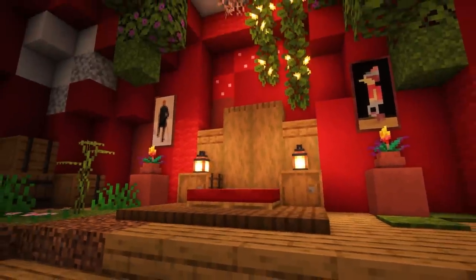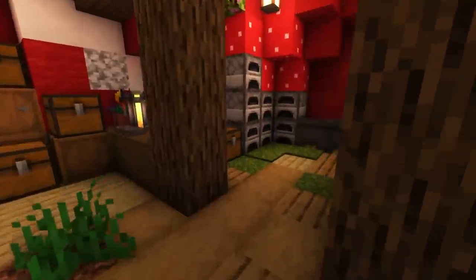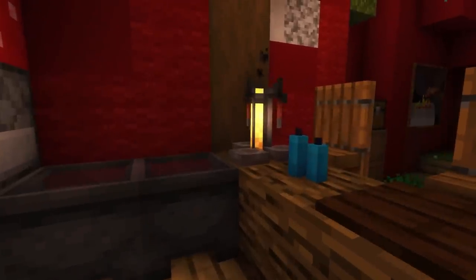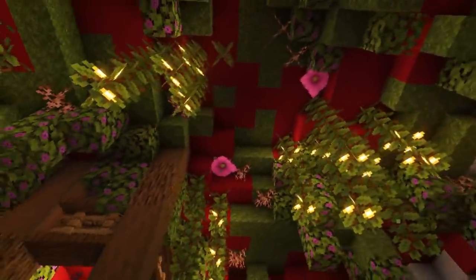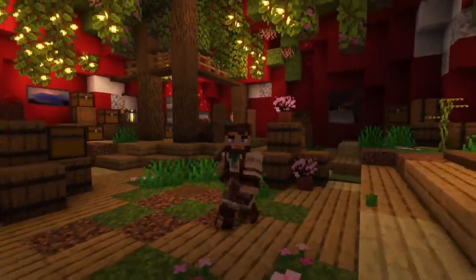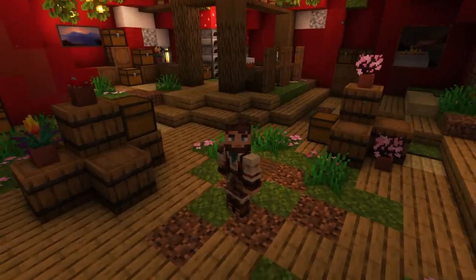Right here, we have a lovely bedroom. Over here, plenty of storage. And right here, this is our kitchen — we have all of our smelting right here on this side. We also have some brewing, which I didn't add to the checklist, but that's extra credit. On the inside, we also have the hanging bushes, spore blossoms, roots, and glow berries. It just looks really cool. So this definitely counts as an ultimate Minecraft base — it has everything you need to survive.